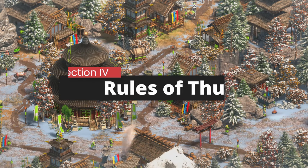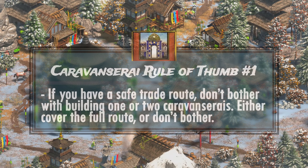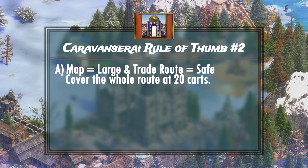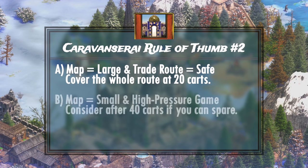To wrap up, let's summarize our findings and surface a few rules of thumb. Number one: if you have a safe trade route, then building one or two Caravanserais doesn't make sense. Caravanserais in low numbers do not have a meaningful impact to your gold income, and since your trade route is safe, you won't make use of the healing effects. Number two: use your game sense to gauge the quality of your trade route and the investment for your Caravanserais. If the map is large, your trade is safe, and you're in a position to invest earlier, then you can begin covering your entire trade route as early as 20 trade carts collectively. If the map is small, say a 2v2, or you're dealing with high pressure as a flank player, then delay your investment to around 40 trade carts or so.